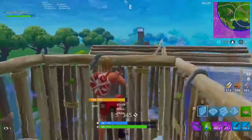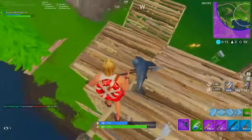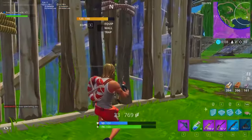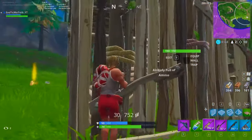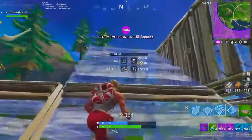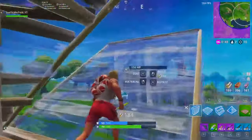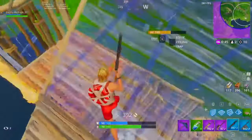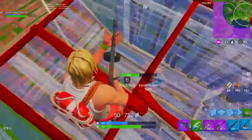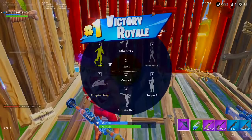He's about to shoot down our base — I gotta get out. The last person is right here with RPGs so I've got to be careful. Now it's a build fight. A lot of these last fights come down to build fights, which is why you guys have to learn how to build. This guy doesn't seem to know what he's doing — let's go! 11-kill Victory Royale! Thank you guys so much for all the love and support — give this video a thumbs up and I'll see you guys next time.